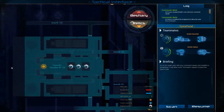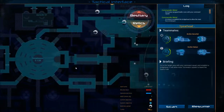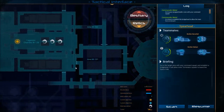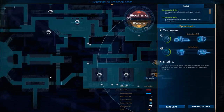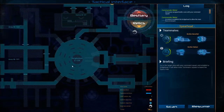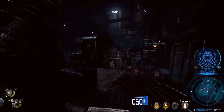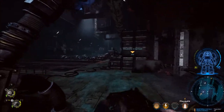There we go — capacitor chamber, okay. That's quite far, but it is kind of a straight shot. So if we can go to the far end of this chamber, into the next chamber, into that big large round one, and on there. All right, that seems fair, but we need to fucking get moving.